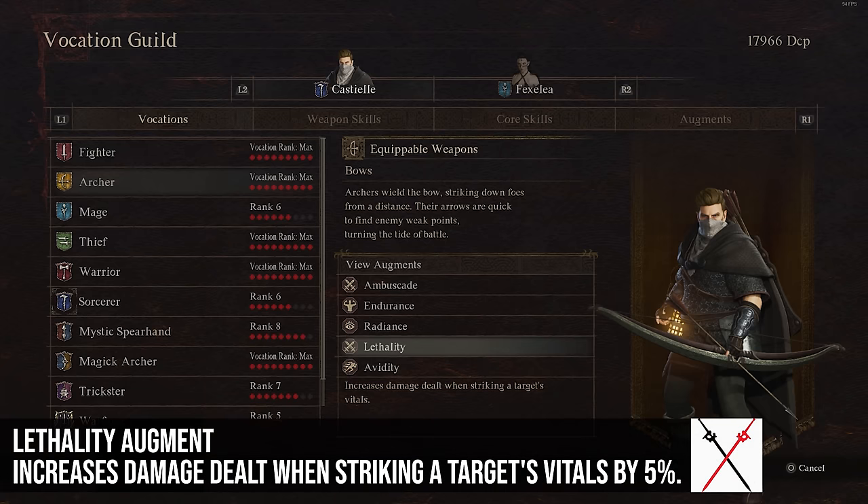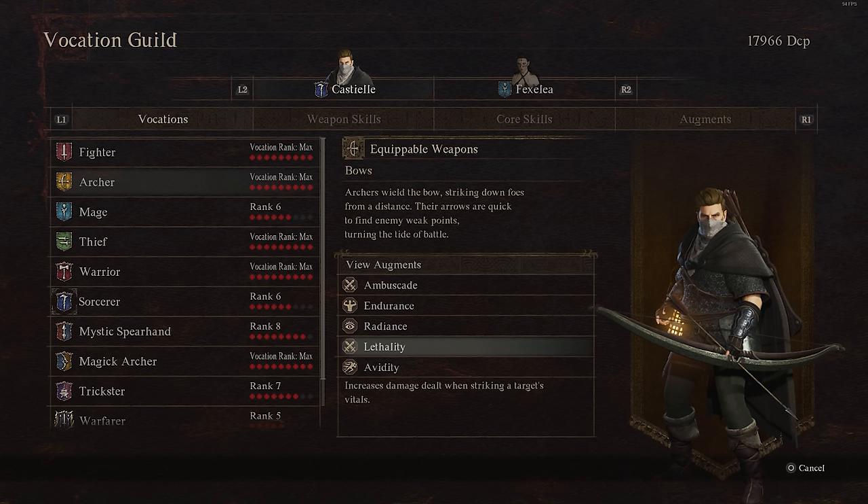Next is Lethality. This increases the damage you deal when striking a target's vitals — like the head, or on a dragon, the chest. The damage increase is 5%, which isn't a ton, but it's still pretty good. The people who will use this most are probably archers and magic archers that can target vitals more easily, though when an enemy is knocked down you can hit them in the head easily as well.